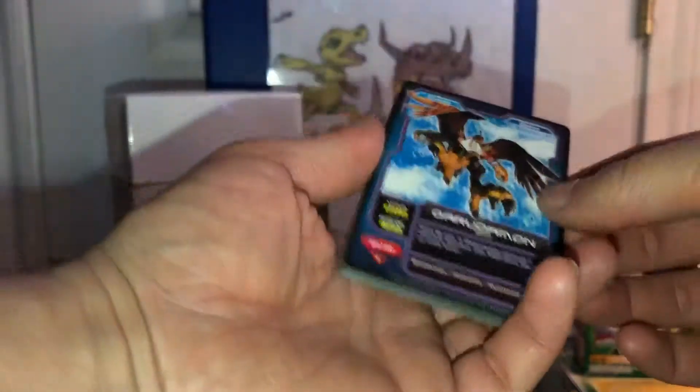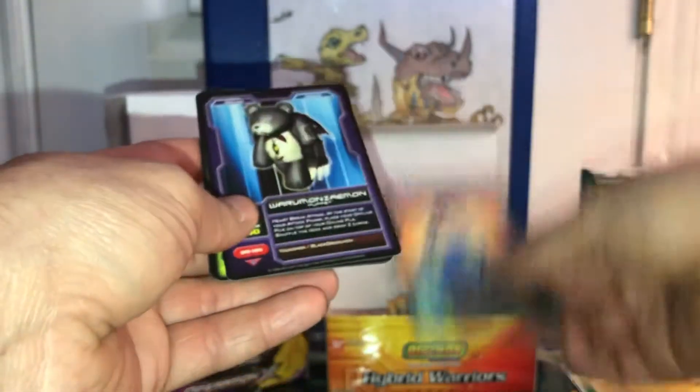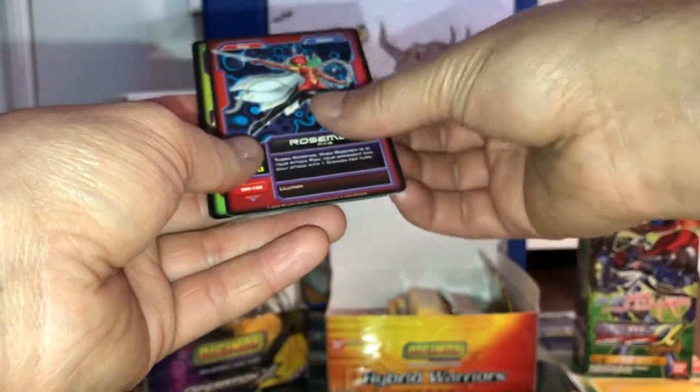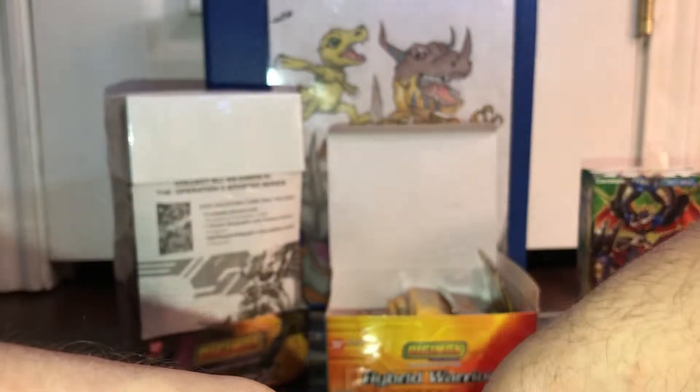We got six more packs to go. Later on I do have some other Digimon stuff I'm going to cover on the channel, as well as the new game coming out for the Nintendo Switch — it was announced a few months ago, so I'm going to talk about that as well. Garudamon, Hades Dude, Diabeamon, JP, little bird-looking thing, Henry, Rosemon, and Pagumon. Once again all repeats.